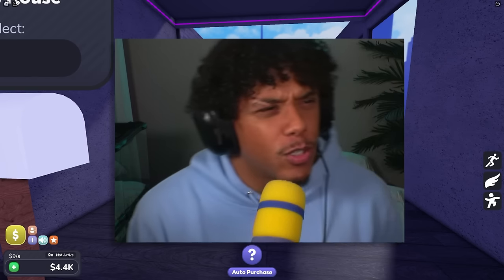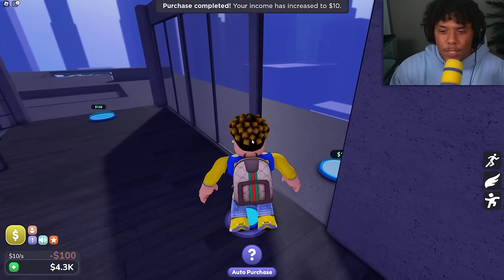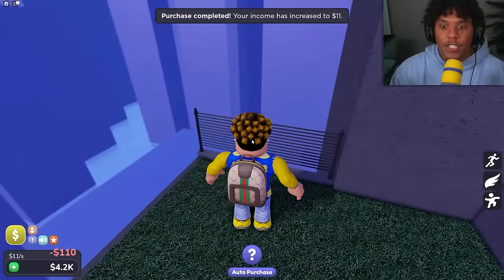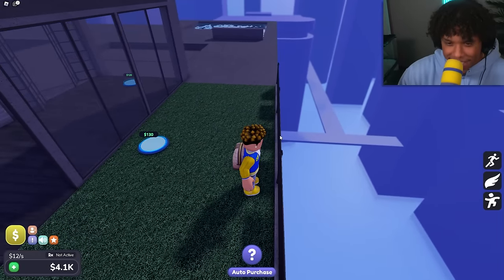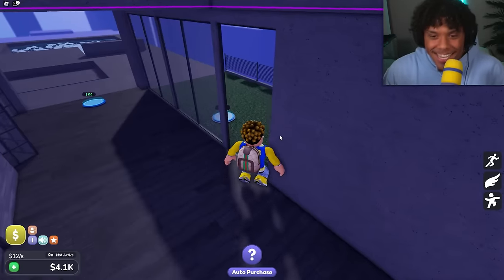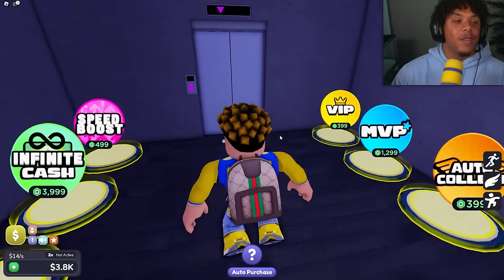The theme of this is gonna be kind of like — you know, with neon lights and stuff. If you guys know that style, comment it down below. Let's spend 100 on the outdoor grass and 100 for the railing so we don't fall off the side of the building. You know what, I'm gonna try falling off and see what happens.